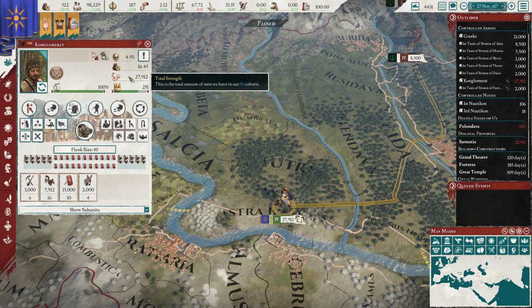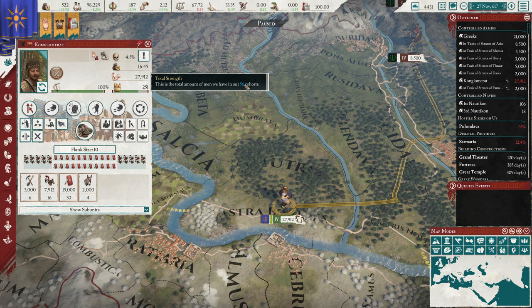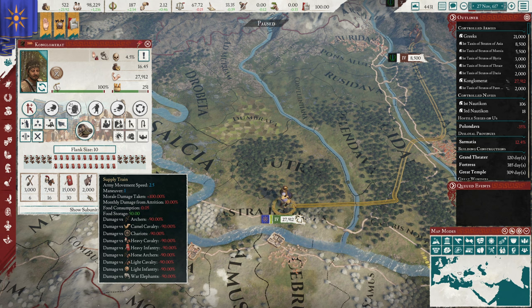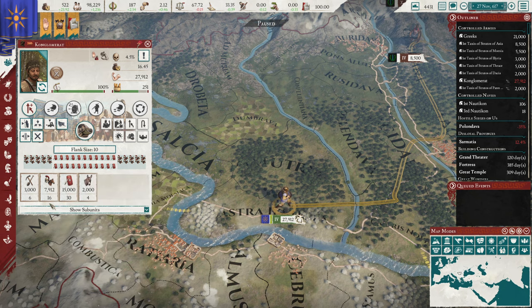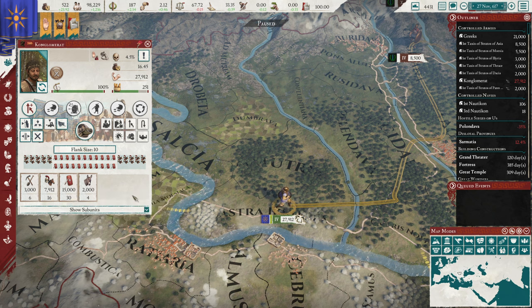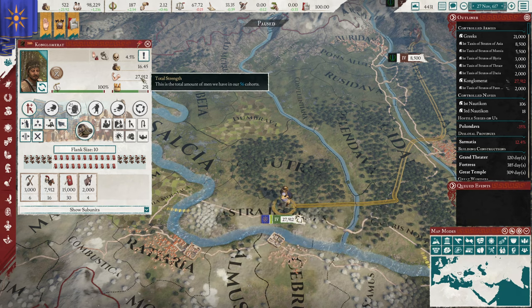Total strength shows the actual number of men, which comes from your manpower on a one-to-one basis. There are also 56 cohorts — those numbers down here. A cohort is a formation of units; recruiting one heavy cavalry, for example, is one cohort, and that gives you around 500 men. One cohort is what you recruit at a time.